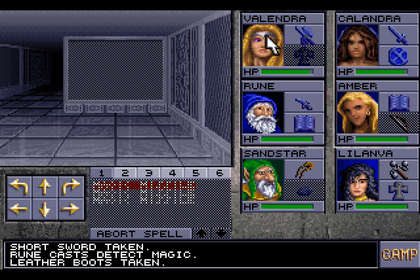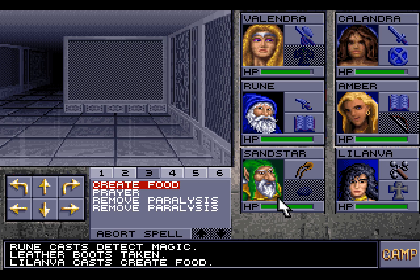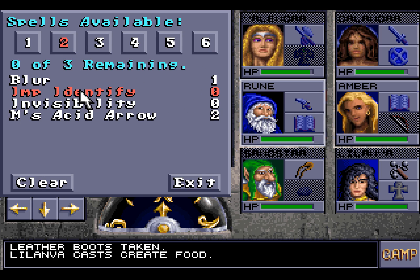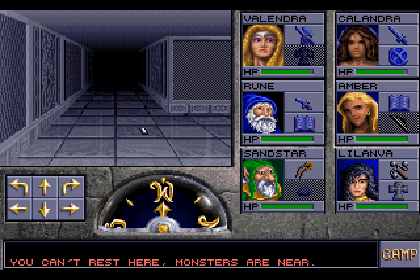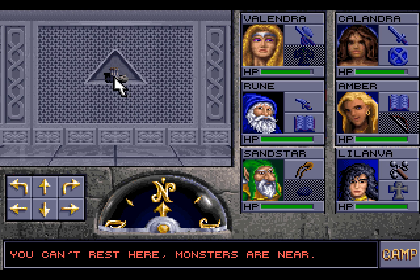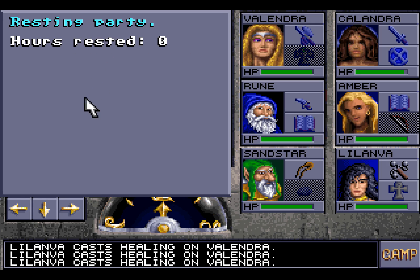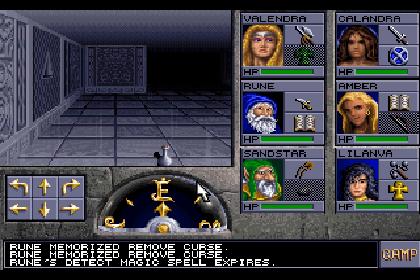Everything but the boots appears to be magical. We should probably cast Create Food. Let's do that. We could try and identify all of this. I think that's a good idea. Let us memorise spells and some Improved Identify, and of course a few Remove Curses. There we go. Monsters are near. I don't see them. Lots of things here — Potions of Cure Poison. Those are pretty handy to have, especially with all of the flying serpents. We can rest here, though! That's good. Because then we can sort through all of the stuff that we've found. It's ours now, anyway.